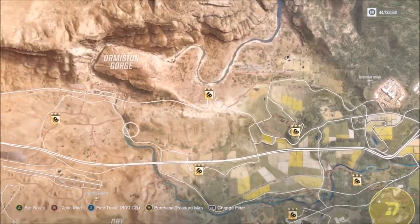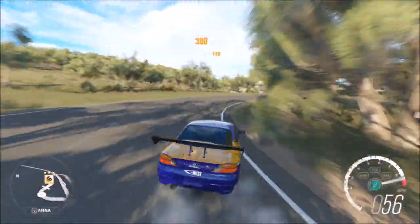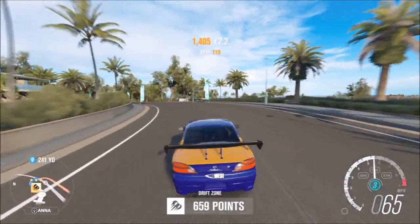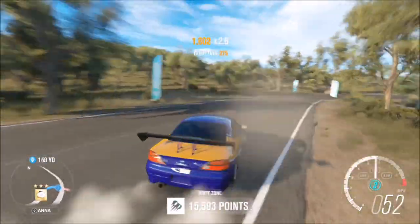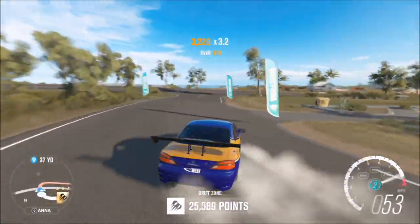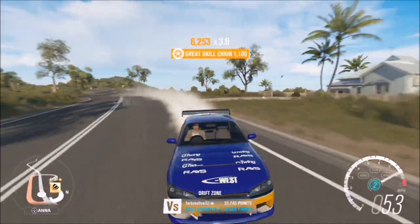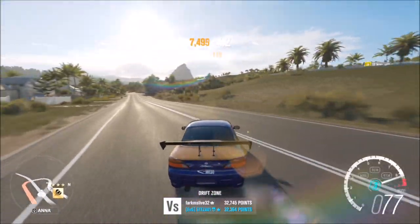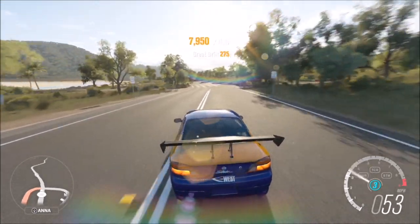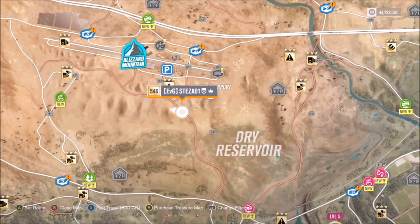The next challenge wants you to complete three drift zones to earn three wheel spins. You've already completed one drift zone for the first challenge, so you just need two more — you can even repeat the same one. Bear in mind you don't need three stars; all you have to do is complete three drift zones with at least one star. Just do a little drifting and you're done — very quick and simple.